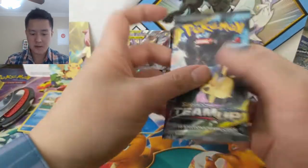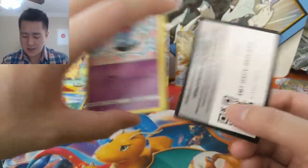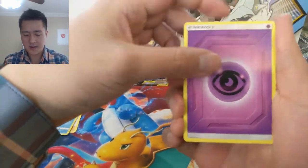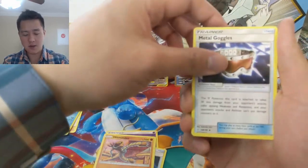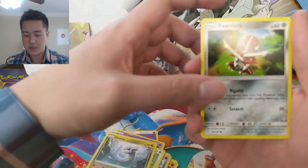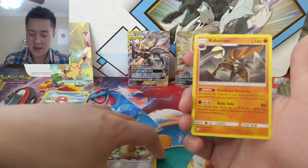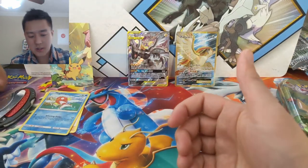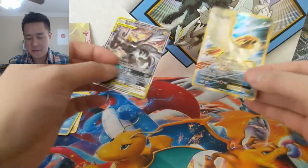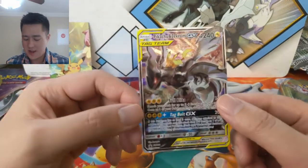Onto our last pack — the pikachu zekrom pack from the Pikachu Zekrom tin, for our Pikachu-themed episode. A lot riding on this one. Psychic Energy, Pokémon Communication, Hitmonlee, Metal Goggles again, Tentacool, Grimer, Pidgey, Dratini, Bisharp, Ponyta, oh Pidgeot reverse — nice — and then a Kabutos regular rare. Not the fossil we were looking for. So all in all a pretty average opening — for our hits we did get that Pidgeot EX, which is very nice. XY has some refreshing art and our promo right here, the Pikachu Zekrom — super awesome.